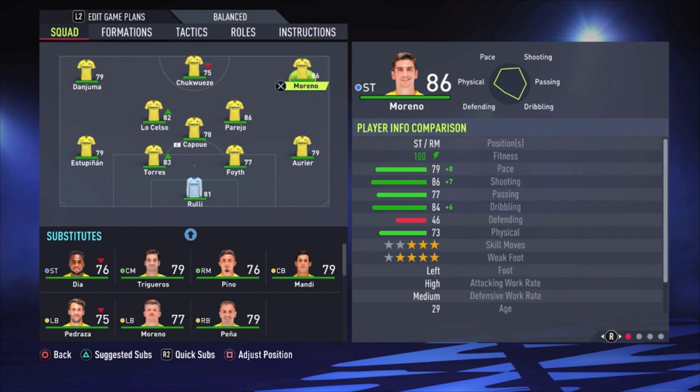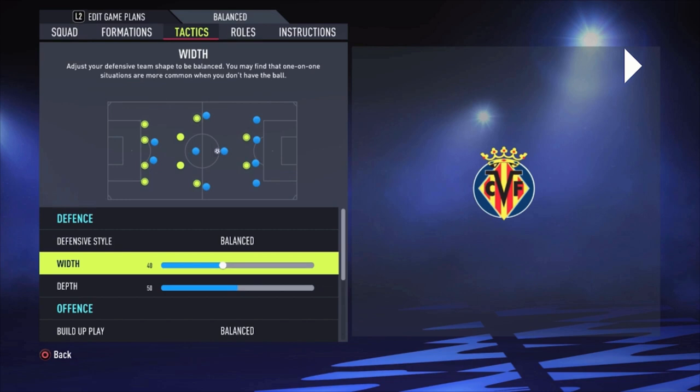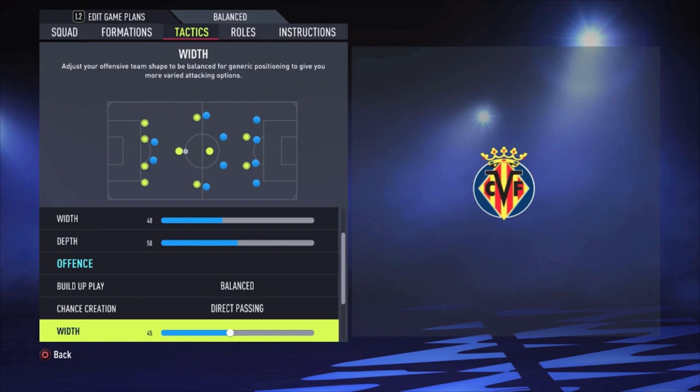Going to the tactics: I choose defensive style balanced, with a width of 40 and a depth of 50. Build-up play is balanced, chance creation on direct passing, width is 45, players in the box 5 bars, corners and free kicks both 2 bars — though those don't matter for the tactics at all.